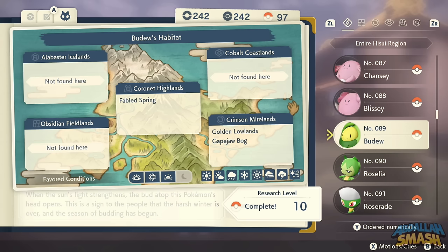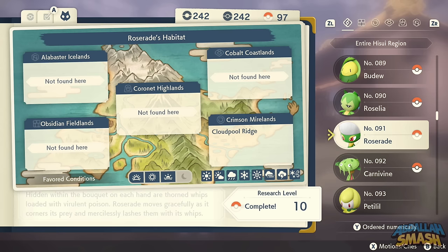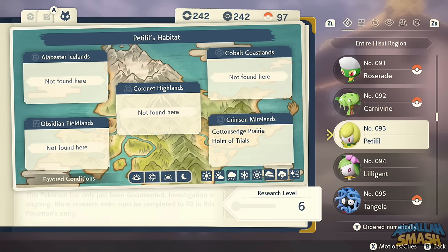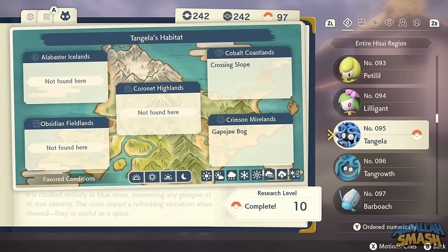Budew is all over the place. To evolve Budew into Roselia, use Friendship during the daytime. Roselia evolves into Roserade with a Shiny Stone, though you can catch them all outright. Carnivine is all over the place — no problem at all. Petilil — look around the Home of Trials or Cotton-Sedge Prairie. To evolve Petilil into the brand new Hisuian Lilligant, use a Sun Stone. You'll find plenty of Sun Stones on the ground.